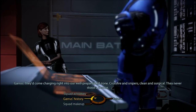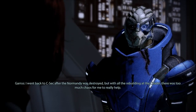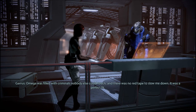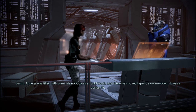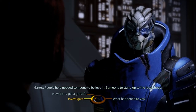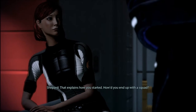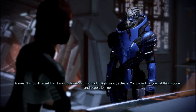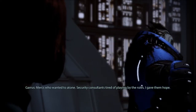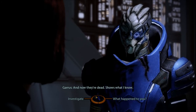Alright, well, that's good. Garrus' history — how'd you end up fighting mercenaries here on Omega? I went back to C-Sec after the Normandy was destroyed, but with all the rebuilding at the Citadel, there was too much chaos for me to really help. Omega was filled with criminals nobody else could touch, and there was no red tape to slow me down. It was a perfect fit. People here needed someone to believe in, someone to stand up to the local thugs. Not too different from how you formed your squad to fight Saren — you prove that you get things done and people join up. Mercs who wanted to atone. Security consultants tired of playing by the rules. I gave them hope. And now they're dead. Shows what I know.